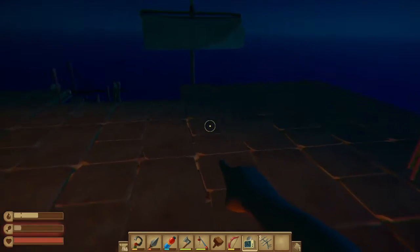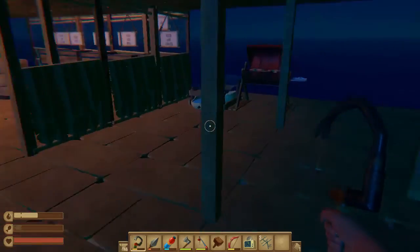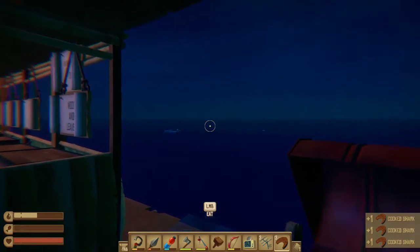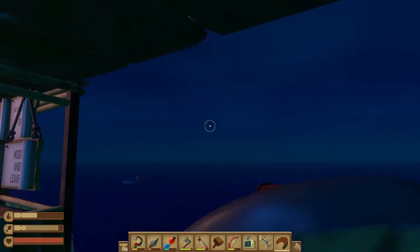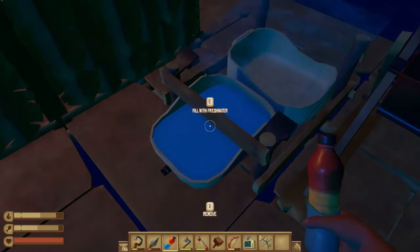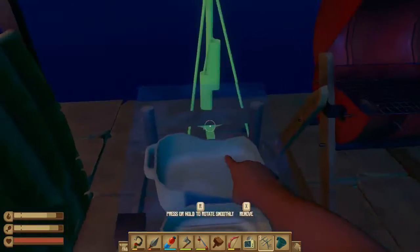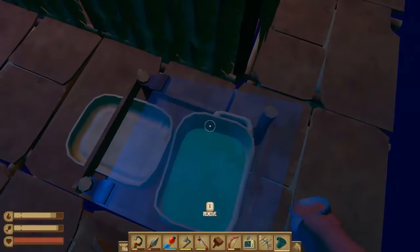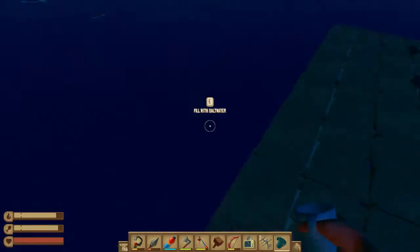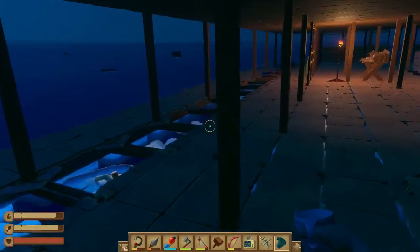Now what we want to do is get these set, and apparently I need to eat and I have nothing on me that I can eat. So we need to come down — scrap some shark meat, that's good enough. Let's eat up the shark meat, get a couple drinks of water. We have food, we have water, we're doing good. I'm standing on it which is probably not healthy. All right, we got more water going.